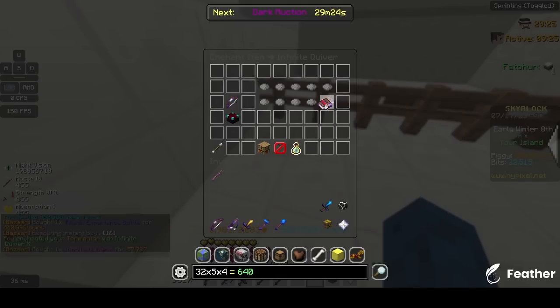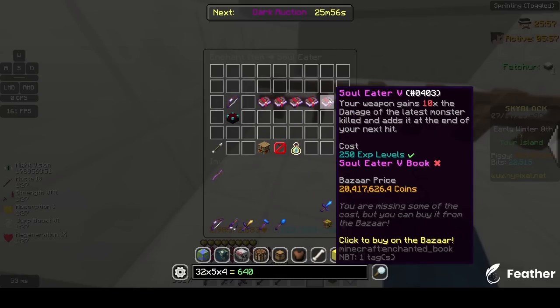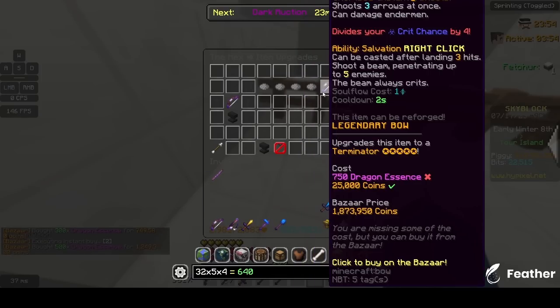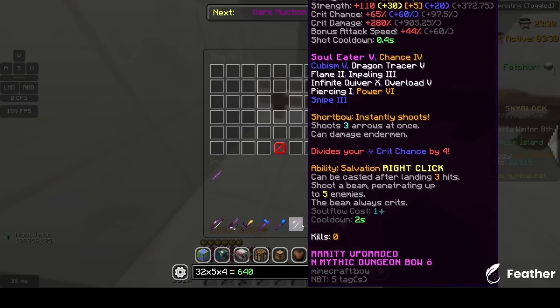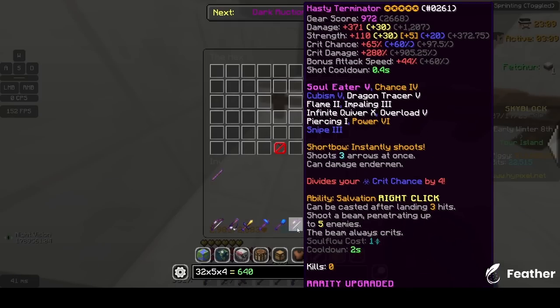Alright, now let's max this bad boy out. For the ultimate enchantment, we're gonna be going with Soul Eater. I could get Duplex but I don't really wanna spend like 180 mil on that, and Soul Eater is nice for the first Terminator. Our Terminator is finally maxed out. I put Fumings — obviously I had to. Artivore looks a bit cheap right now at only 6.6 mil, so I just decided to go for it. Soul Eater 5 as I said before. Power 6, obviously Overload 5. No Dragon Hunter right now, maybe a bit later. 5-starred, obviously Dungeon Item and all that stuff.